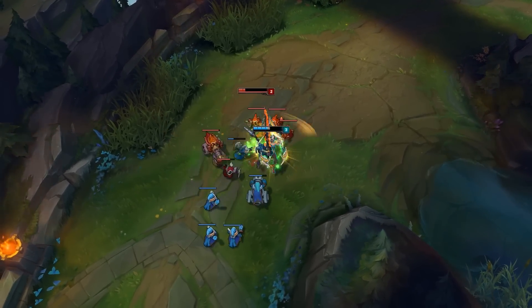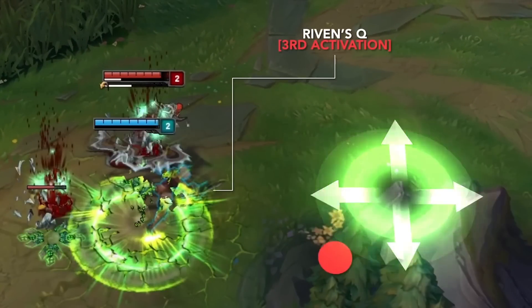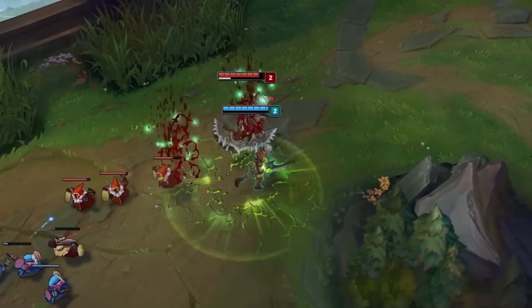The third Q has a little bit of a longer animation, and Riven kind of jumps and does a somersault, then knocks anyone up nearby her when she lands for 0.25 seconds. It's useful for breaking the flow of enemy attacks and combos and for buying you a little bit of time.